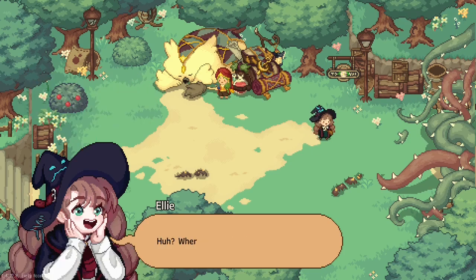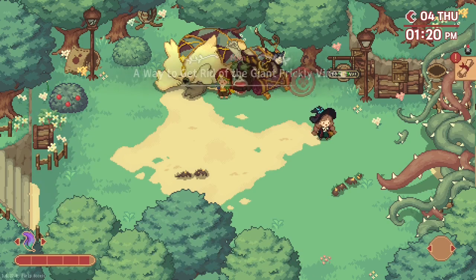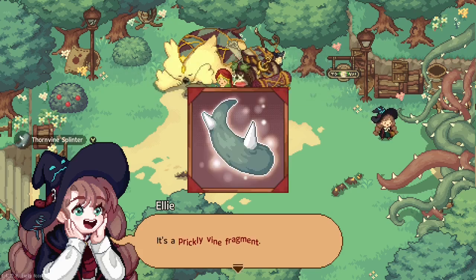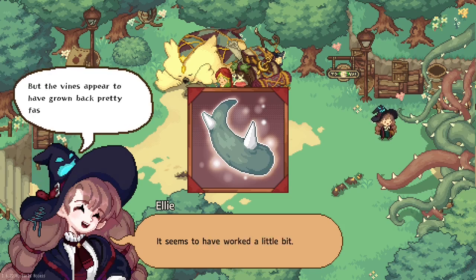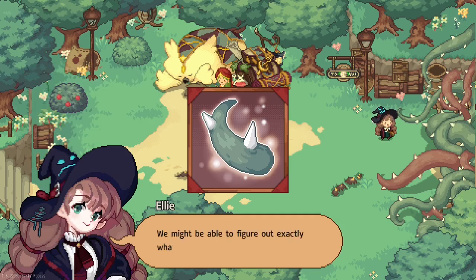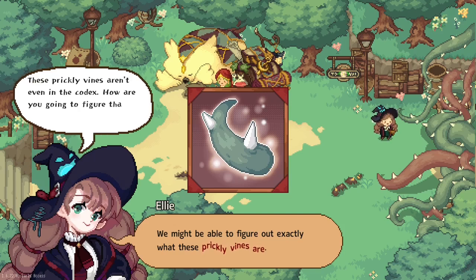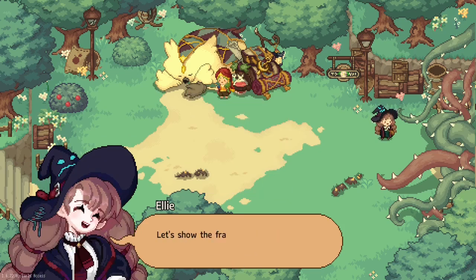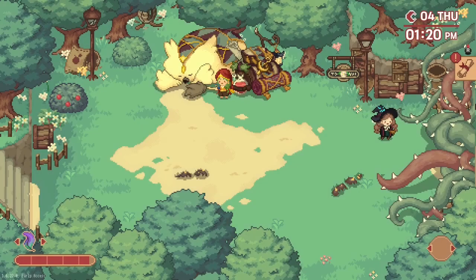'Why are these fragments coming out of it?' 'Around your feet.' Look at this, Virgil - it's a prickly vine fragment. It seems to have worked a little bit, but the vines appear to have grown back pretty fast. We might be able to figure out exactly what these prickly vines are. 'These prickly vines aren't even in the codex - how are you going to figure that out?' 'Wouldn't a person living around here know something? Let's show the fragment to someone and ask them about it.' We got the large prickly vine splinter as a talking point.